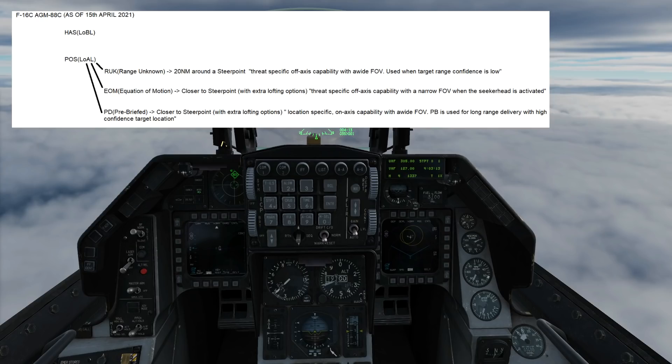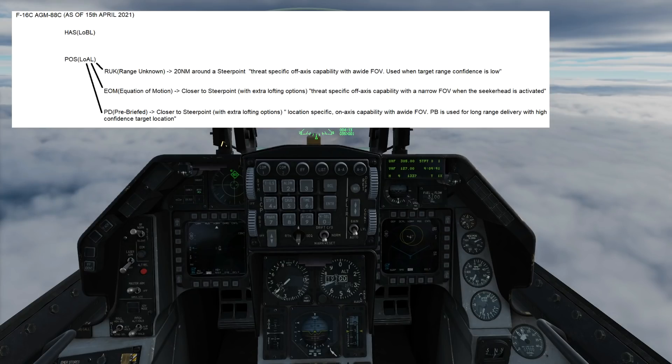The three sub-modes are Range Unknown, Equations of Motion, and Pre-Briefed. With RUKE mode, the HARM will search approximately 20 nautical miles around the steer point. EOM and PD modes require the steer point to be closer to the SAM. RUKE is a threat-specific, off-axis capability with a wide field of view, used when target range confidence is low.